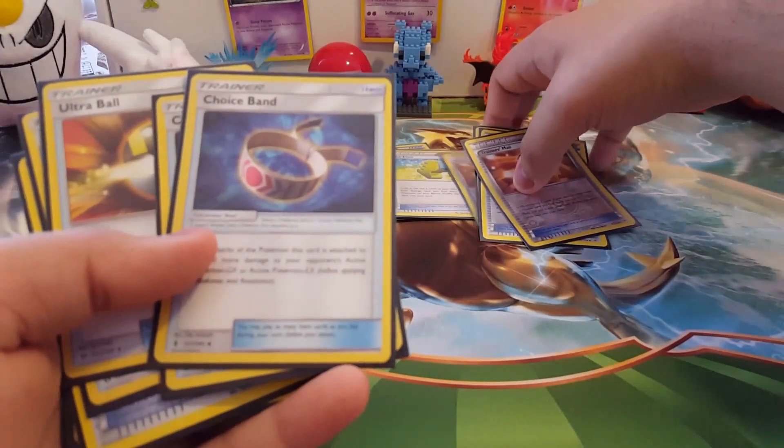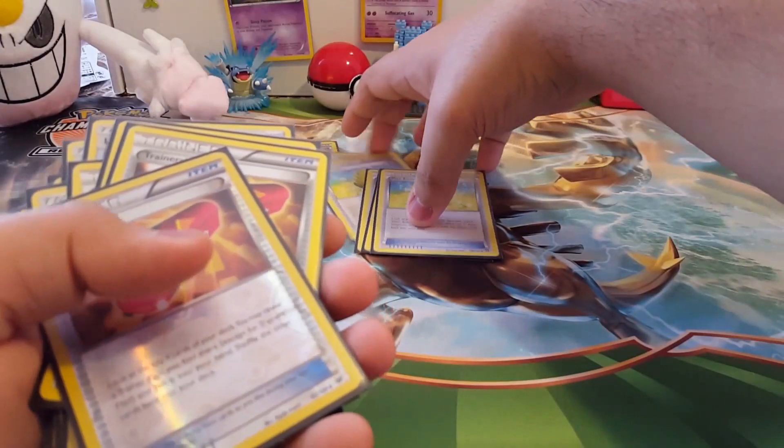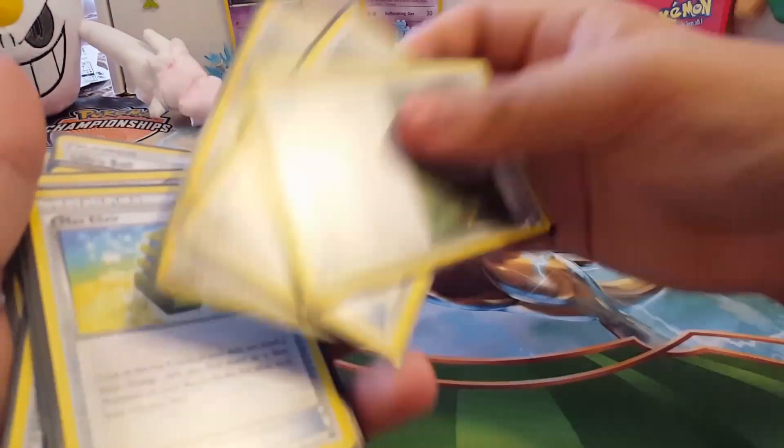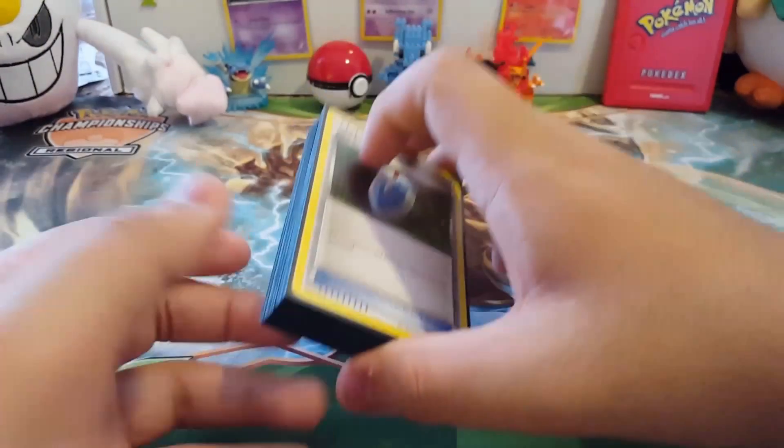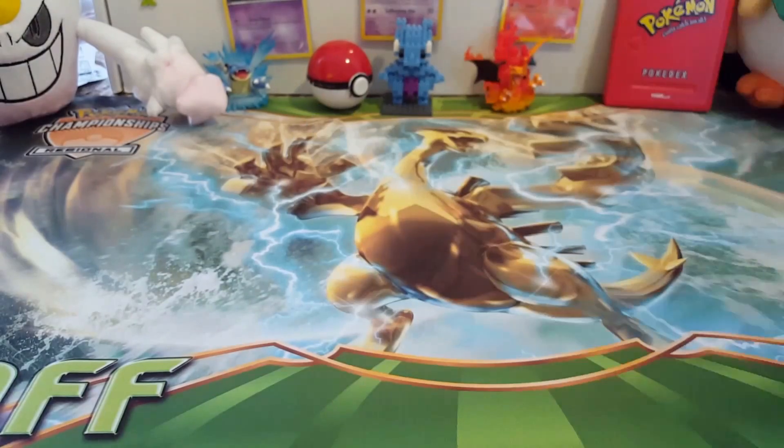Or if you have the Midnight Lycanroc just evolved and powered up and you want to go for Dangerous Rogue GX, Switch definitely helps to get it into the active.